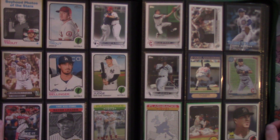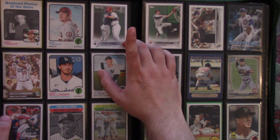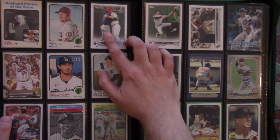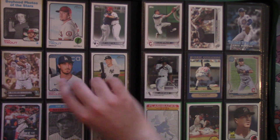We also have a Casey Mize black parallel from Topps Heritage 2022. We've got two Mike Trout cards — one of him as a boy and one as a man. Then we have an MVP Meets Rookie card — a really cool card because it has Bryce Harper hugging Wander Franco, who was the rookie that all the buzz was about that year.